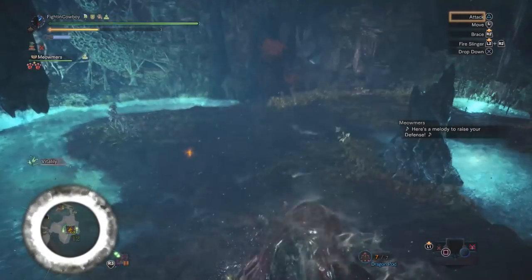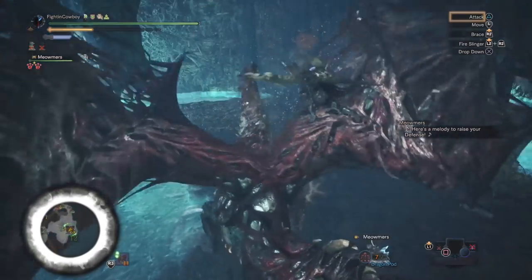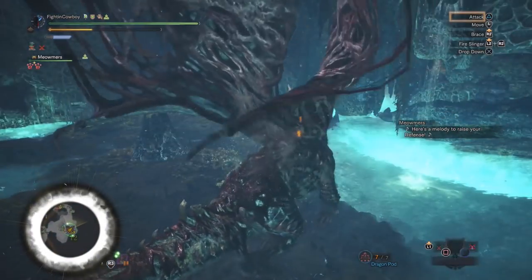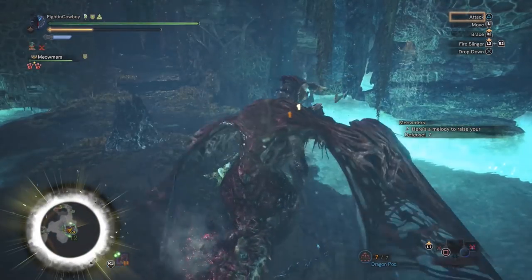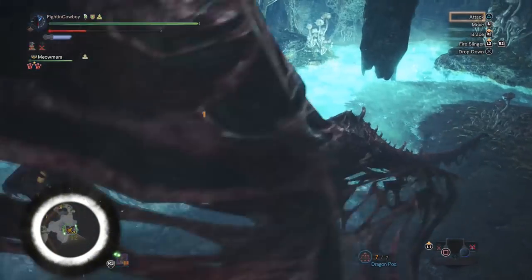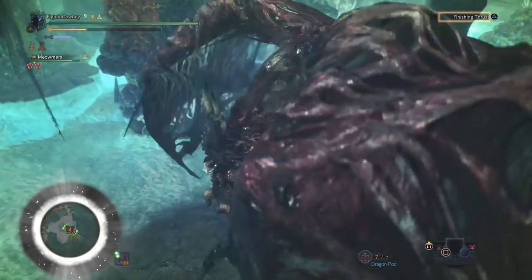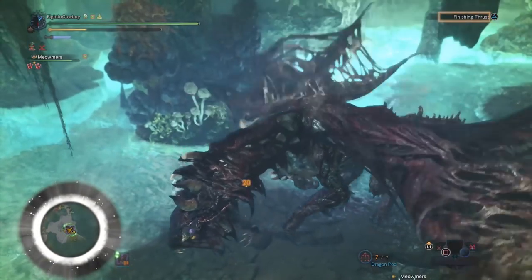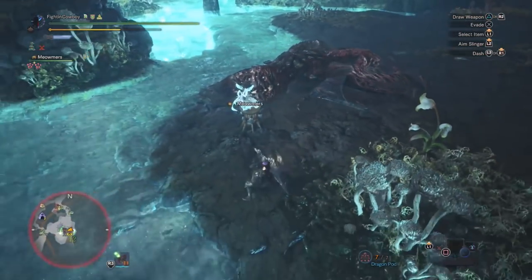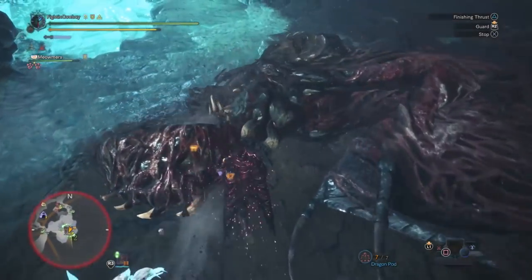That's the move we showed back earlier — when you're doing the sprint, if you hit forward and X you'll end up jumping, whereas just hitting X will usually stop. Doing forward and X causes you to jump, and it's pretty consistent for mounting monsters, especially if you aim right at the head. Now that the big boy's down, going to give him a little Thomas the Train.